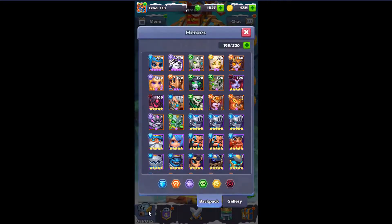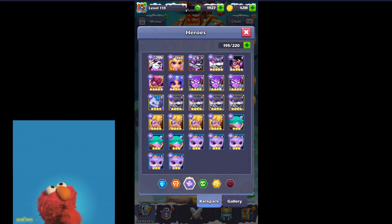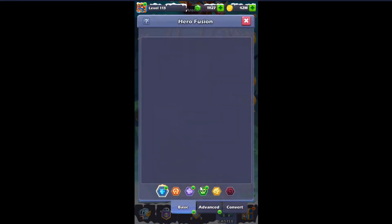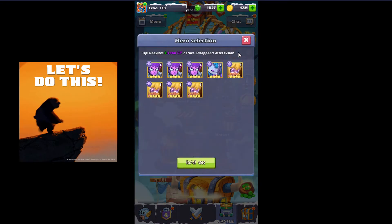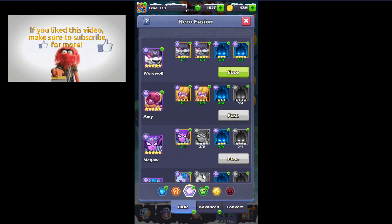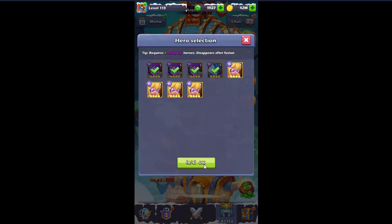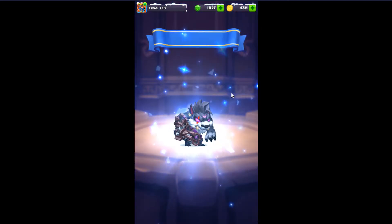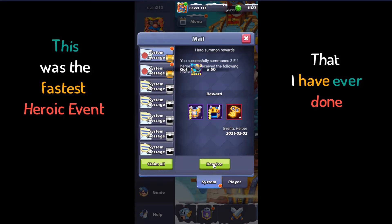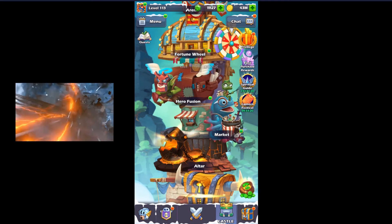What do we need? It doesn't matter, it's only food. Let's make it. I don't have Miguel, I don't need her. This was the fastest heroic event that I've done! Okay, it was too fast for me.